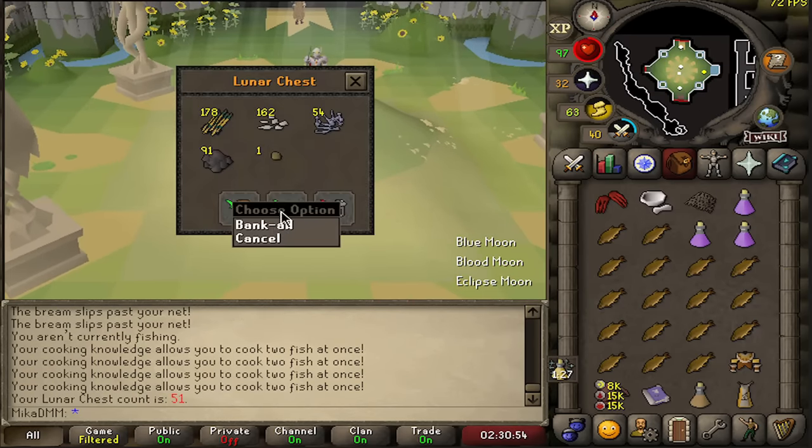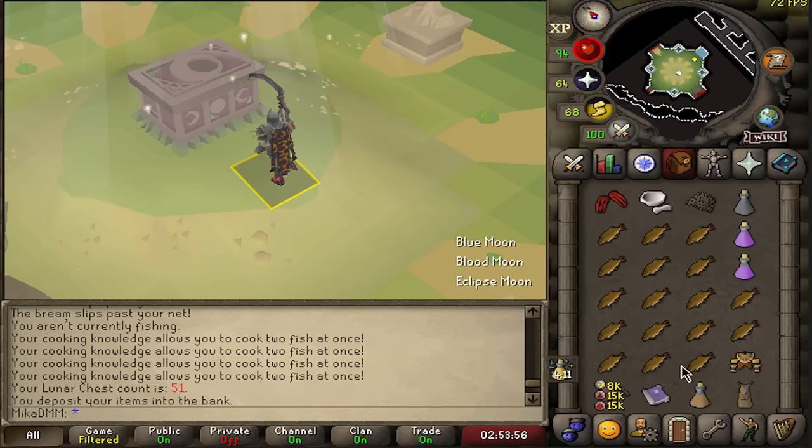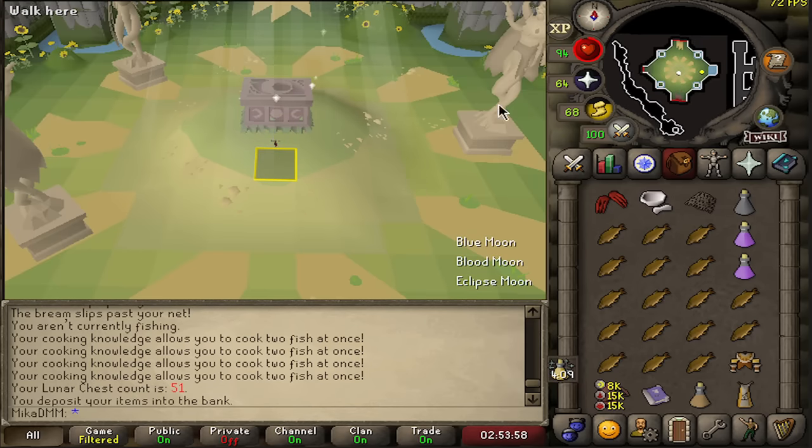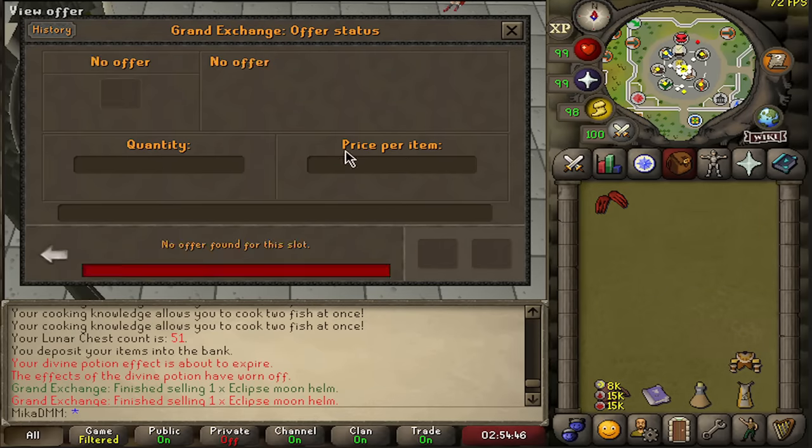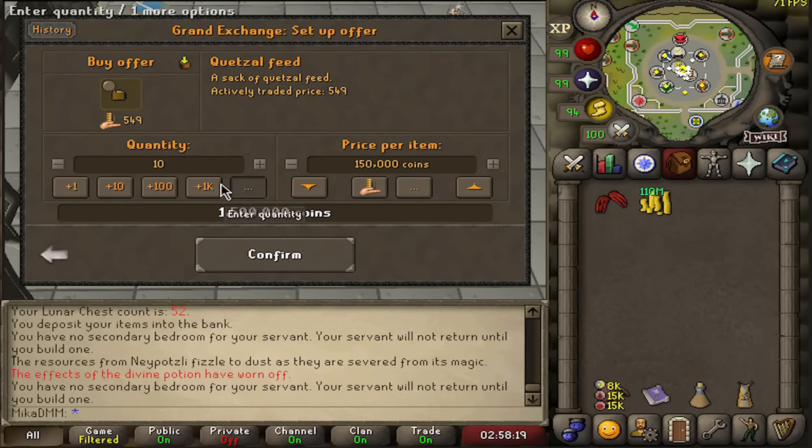Since we're already here, let's just go to the bank and see how much we sold the other pieces for. Looks like we ended up selling the moon helm for 1.5 million and the blue moon spear for 1 mil.